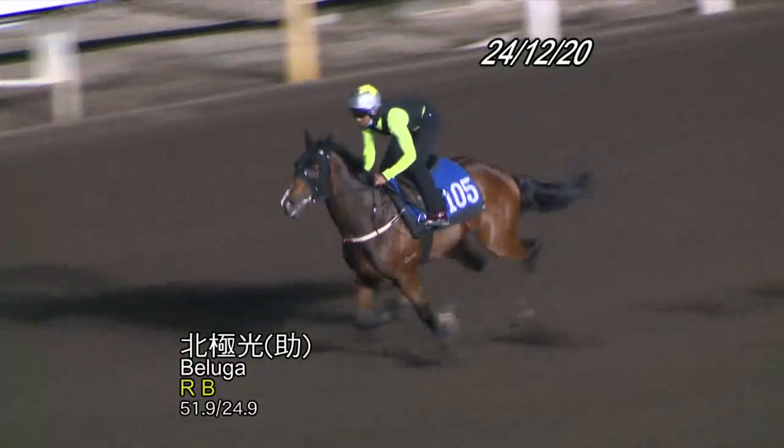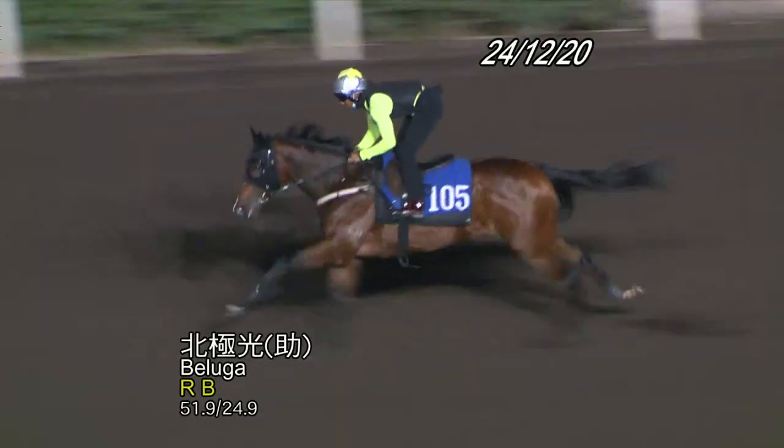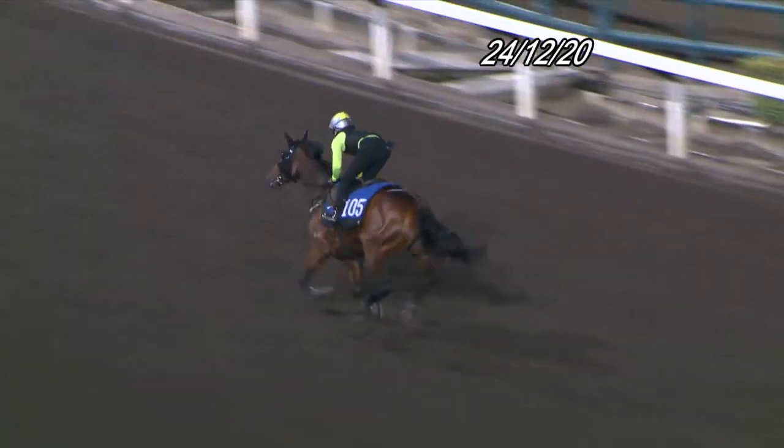The other one we're going to have a look at is Beluga — another one that goes nicely, just under his own steam. We know he's a high-class horse as well. He's a two-time winner from his six starts, and the third behind Lucky Patch was good last time. Just drawn a bit awkward in barrier number 11.